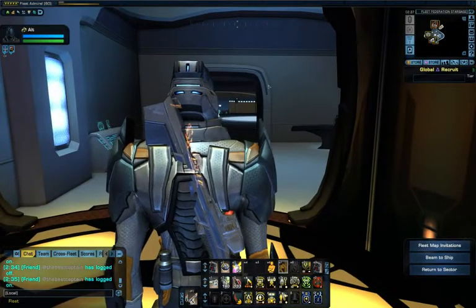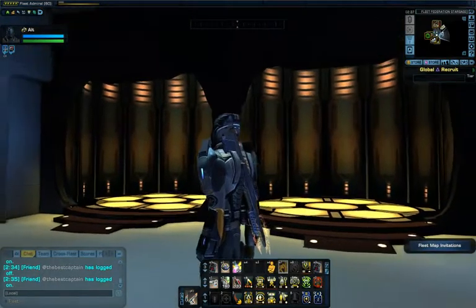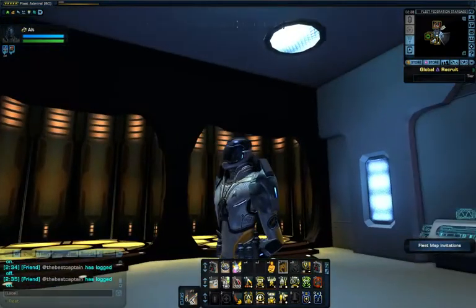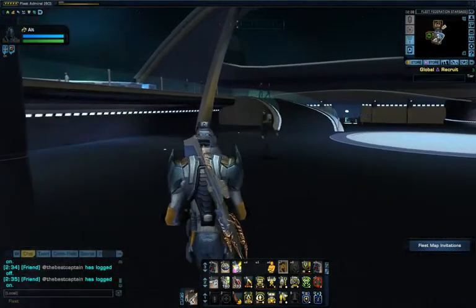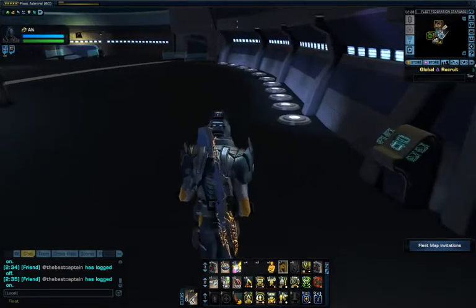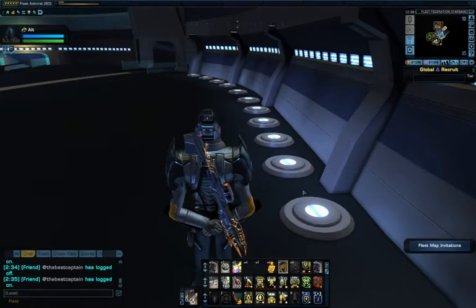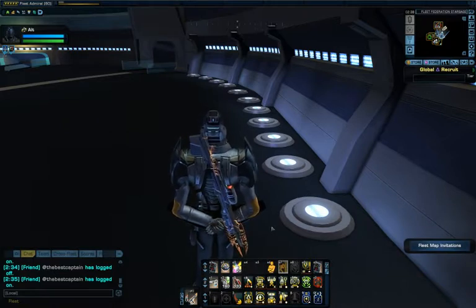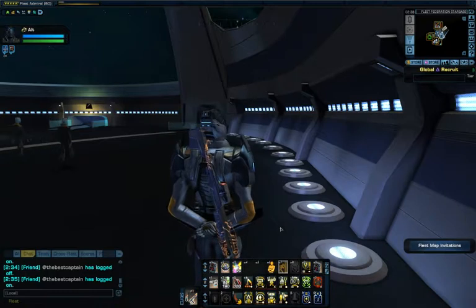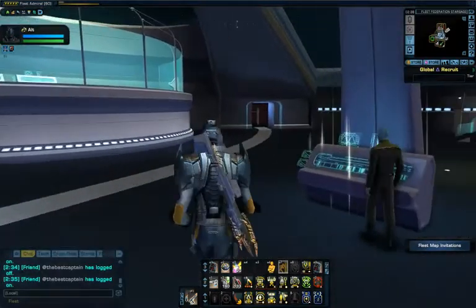Here I am in our starbase's transporter room. This is the operation center — it's kind of like the lobby of the starbase. These things here are podiums for mannequins to be put on; the mannequins will be wearing different outfits to show off our fleet uniforms. In order to get those mannequins, we have to complete three fleet projects, which are all in progress. Over here we have a console that allows us to change decorations.